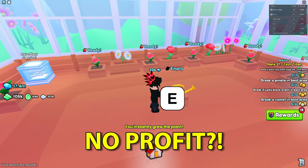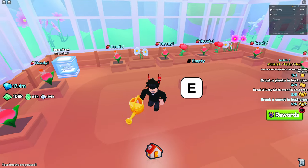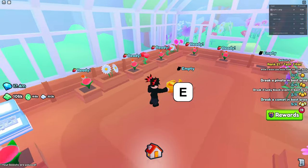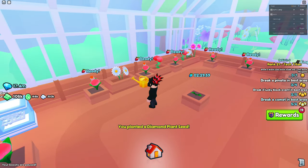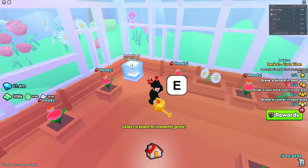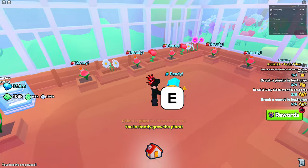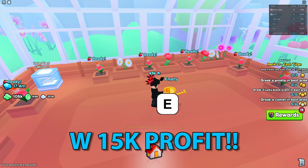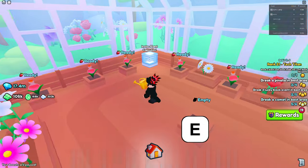And we actually made 30k, which you may be thinking — hmm, that's not really a profit. But some of them actually do make a profit, it's like some sort of random. And yes, there we go. You want to use another insta-plant capsule. Alright, let's use it now. This one made us 45k. So as you can see, we made 15k gems profit.